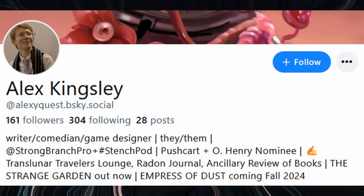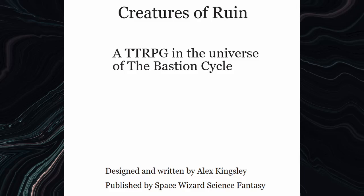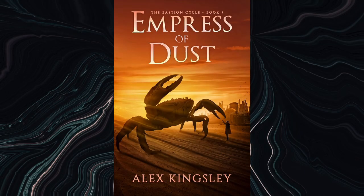Author and game designer Alex Kingsley recently released a novel-RPG combo. As someone who did the same thing last month, I was excited to check out how a fellow writer adapted their novel into a tabletop game. Creatures of Ruin is a short and straightforward framework to play in the world of the novel, Empress of Dust, in which our world has fallen and been taken over by titanic animals called desert walkers.